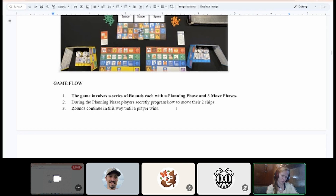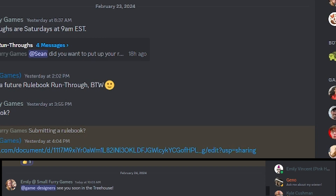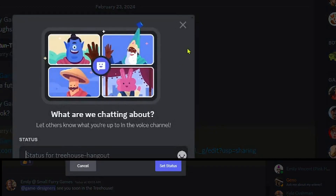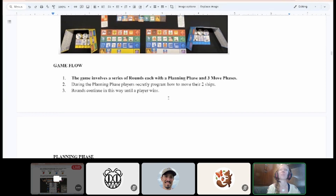Emily asks Derek and Chris for any final setup comments. Chris has left the session. Emily moves on to the game flow section.